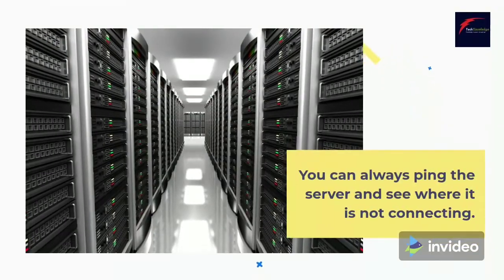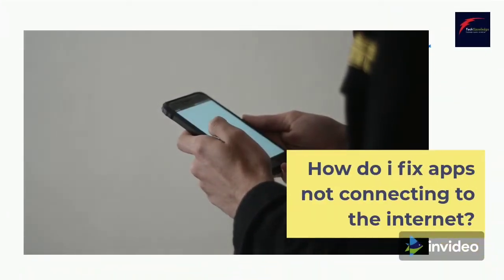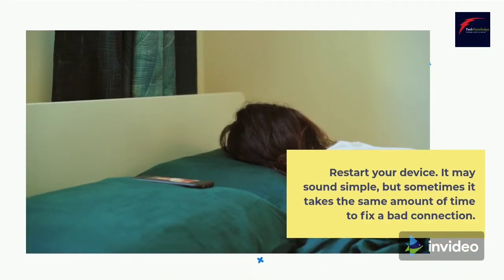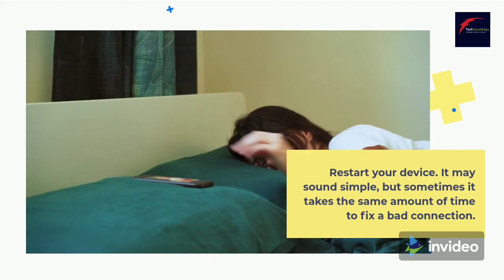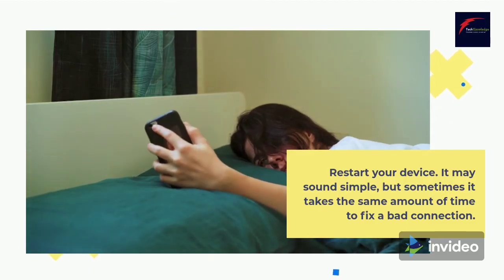You can always ping the server and see where it is not connecting. How do I fix apps not connecting to the internet? Restart your device — it may sound simple, but sometimes it takes the same amount of time to fix a bad connection. If restarting doesn't work, switch between Wi-Fi and mobile data, open your settings app, then go to wireless and networks or connections.